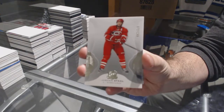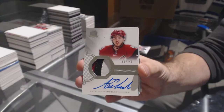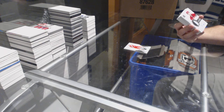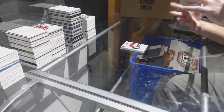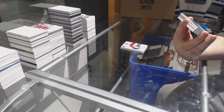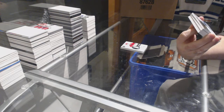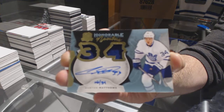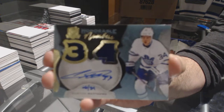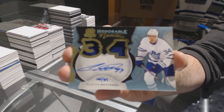249 for the Carolina Hurricanes — Jordan Staal. For the Coyotes, 249 Anthony DeAngelo, three-color rookie patch auto. Number 234, honorable numbers dual patch auto for the Toronto Maple Leafs — Austin Matthews.